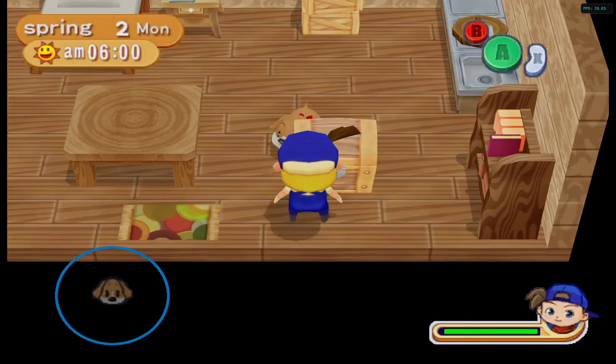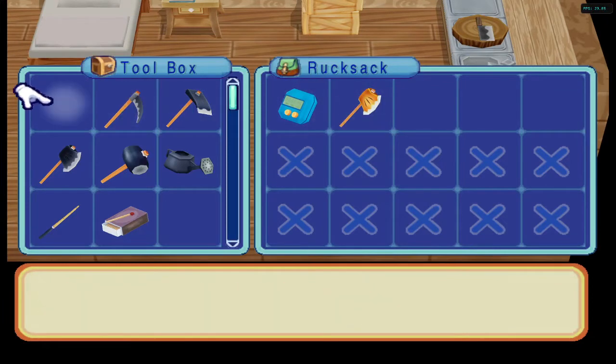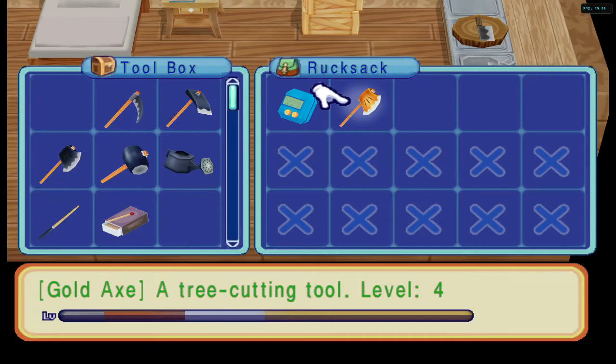We finally got to where I can look, and in our toolbox — first item — the Golden Axe. The Golden Axe.